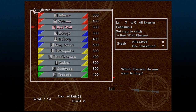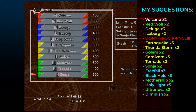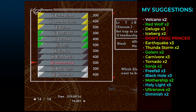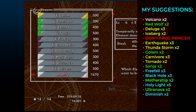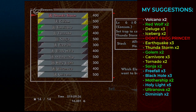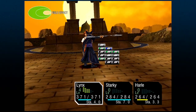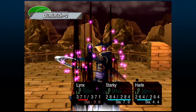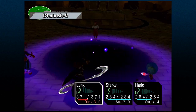Maybe only two for the summon traps. The most important to buy are definitely the summon traps: Red Wolf, Golem, Sonya, and Mothership. Other important traps to buy would be Black Hole, Free Fall, Holy Light, and Supernova. And at least one Diminish — Diminish is extremely good, so make sure you get at least one. But again, if you can, just buy three of everything.